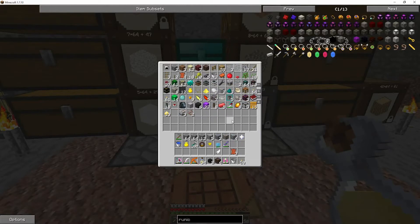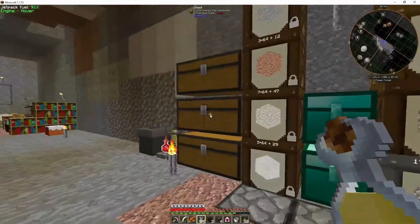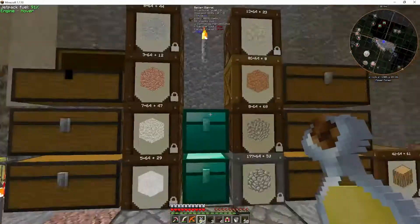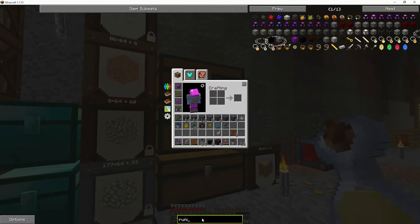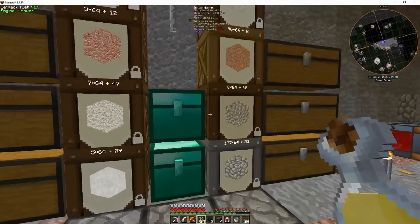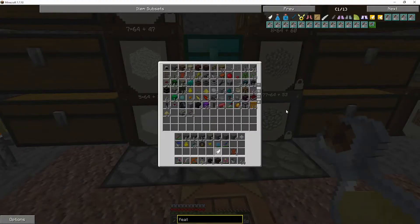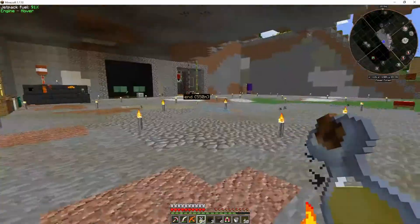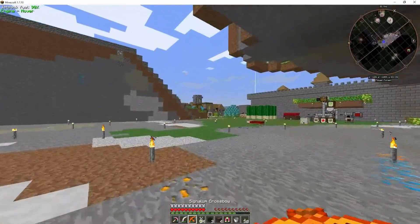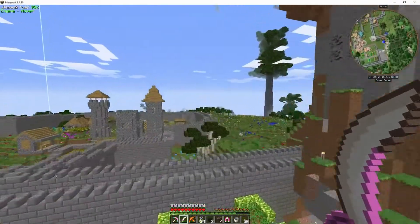I'm going to need to get another feather apparently. Should be able to find that somewhere — I'm surprised I don't actually have one. Let's do a quick peek through our stuff. Darn, no feather. Okay. Let's get our piece of gold. Let's go ahead and make the belt. And then let's get one more chicken death and we will have our good flight.